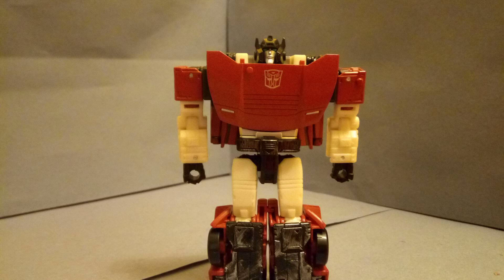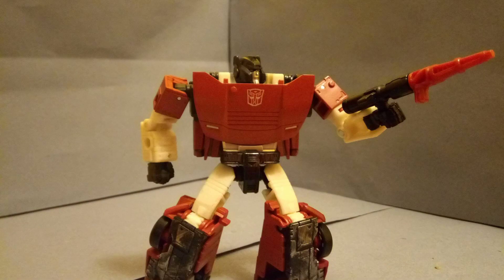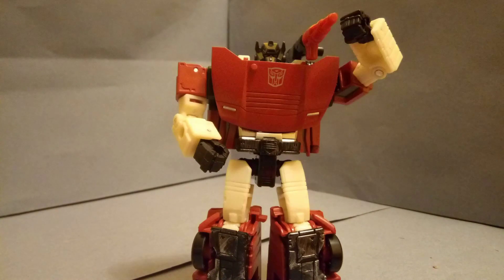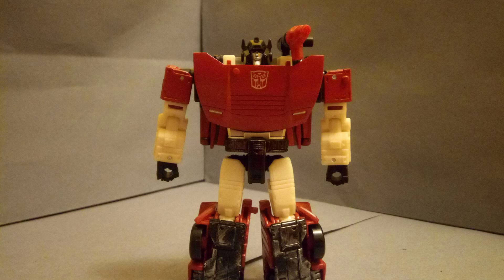Coming on to accessories, Sideswipe comes with a missile launcher. You've got options with what to do with this thing — you can have it held as a blaster, you can take the missile out and have two separate weapons, or you can do what you're supposed to do with it and mount it on his shoulder. Remember that gimmick with the 5mm ports? Well, it carries on here, but better. While in vehicle mode he had 3 ports, here he has 11.